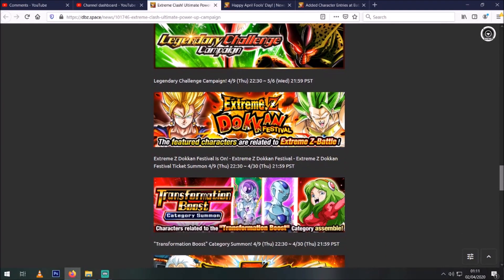We're getting the AGL Super Vegeto EZA, which unfortunately was a bit mediocre compared to Physical Vegeto Blue — he got the much better EZA treatment. But it is going to be a global-only rotation available until the Vegeto Blue EZA drops on global. I'm looking forward to jumping into the Potara team and using Super Vegeto and Physical Vegeto Blue together once they're both EZA'd — that'll be pretty decent.